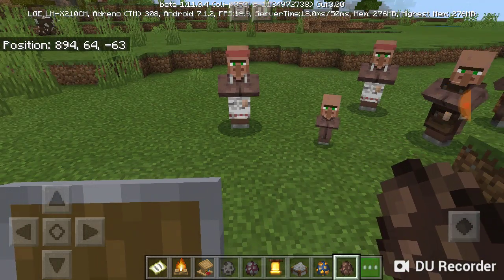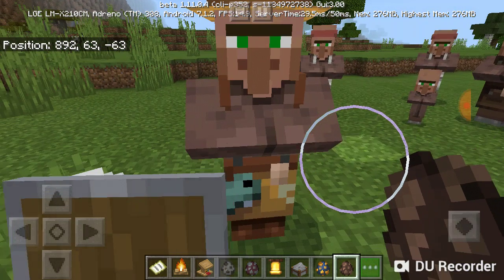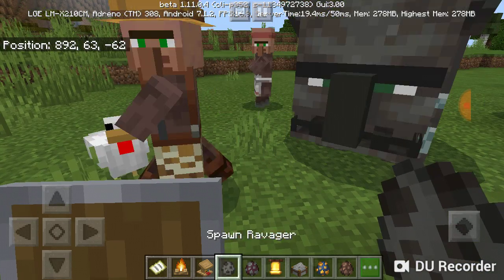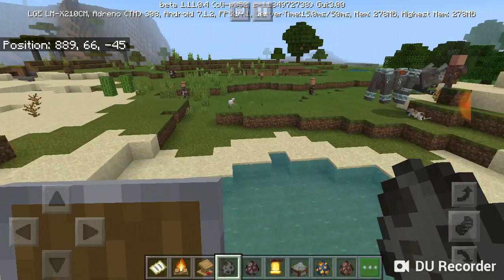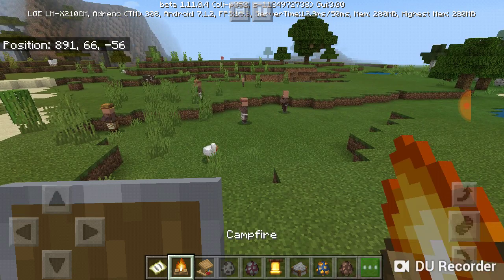Baby pillagers! They still kind of look the same. Let's throw the ravager in and see what happens. They all start running away but the ravager is just killing them all.